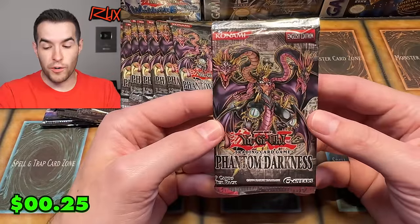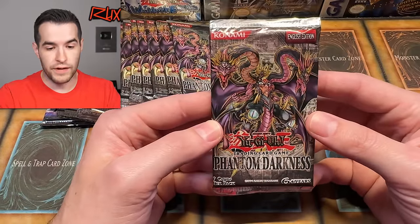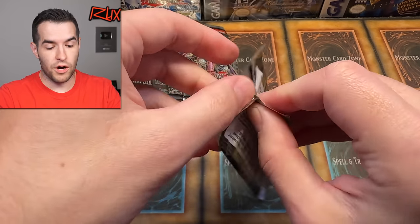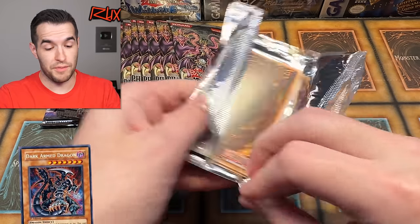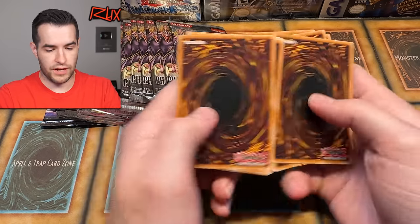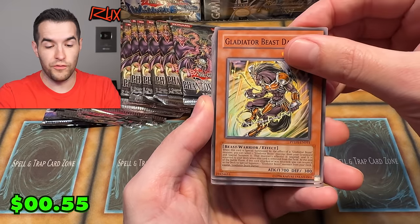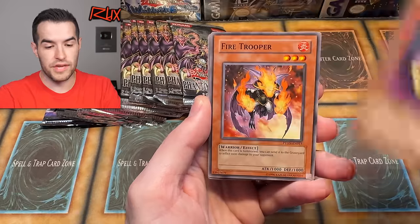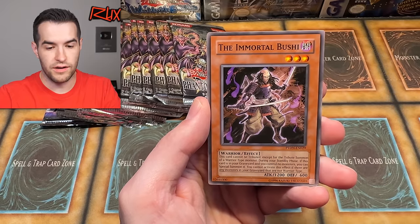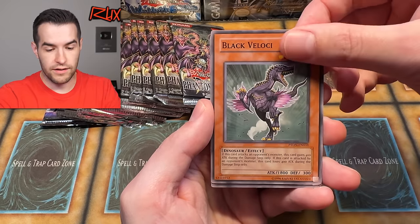First Phantom Darkness pack — so far we have not pulled a foil, we've only opened Chaz. This is our first Phantom Darkness. If you guys have missed the vintage openings, I usually do them on Thursdays before the whatnot streams. We have Darius — very cool for Gladiator Beast, we're going to pull that out for our Edison stuff. We have Magnetic Mosquito, Ruxa Special, Fire Trooper, Gemini Trap Hole, Imprisoned Queen Archfiend, the Immortal Bushi, Black Velocci, and All Out Attacks.